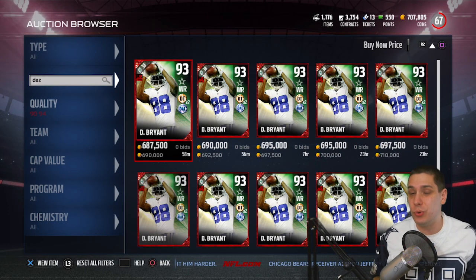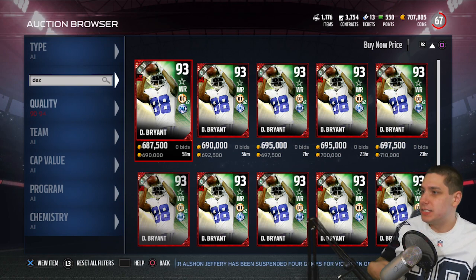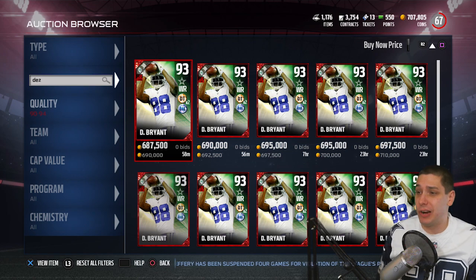It does also cost you two for salary cap to have that in your lineup. It's automatically enabled when you have Dez, so keep that in mind if you're building a salary cap team. This Dez would actually go up to 40 automatically. Anyway, that is a pretty damn beastly card.